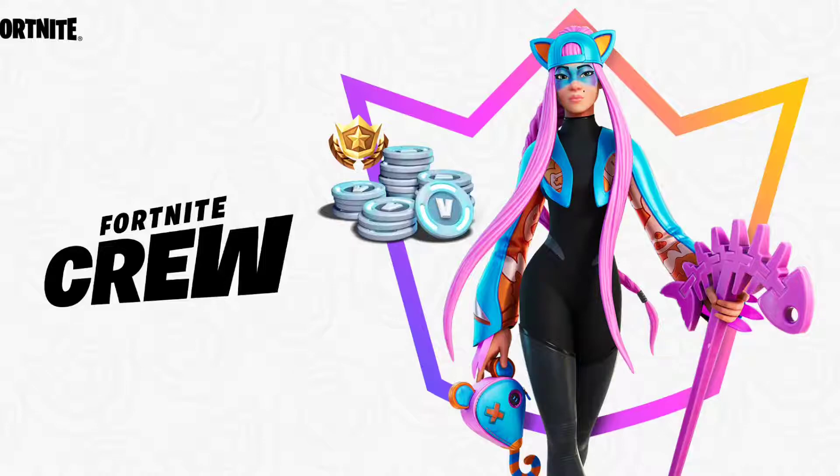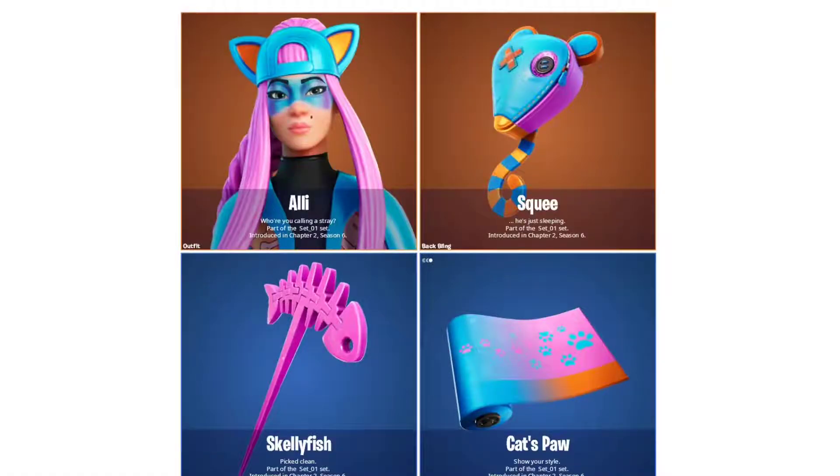As you can see from the backpack and the pickaxe, if you buy the Fortnite Crew Pack for April you will get this skin, a thousand V-Bucks, and a bunch of other perks. I've also heard that you get an emote, a built-in emote, and a loading screen relative to the skin.